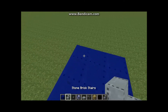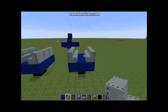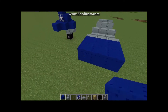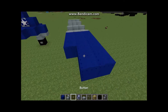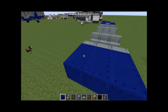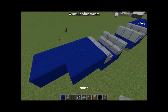Now grab your stone brick stairs and put them on either side — these simulate the gull wing part of the Corsair. Then do one layer of three, another layer of three, another layer of three, then a layer of two, then another layer of two. Go to the middle and put your Air Force symbol there — you can leave that blank. Do the same thing on the other side: three, three, three, two, two.